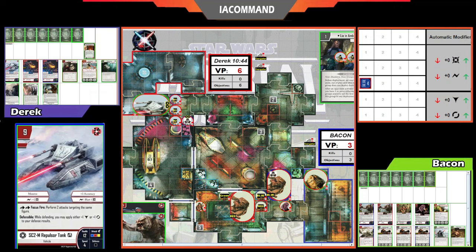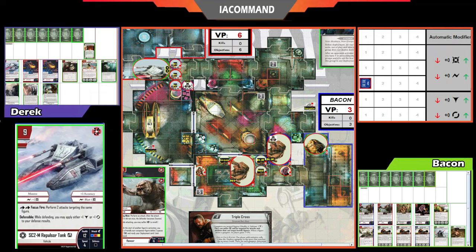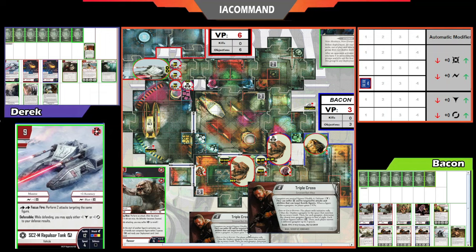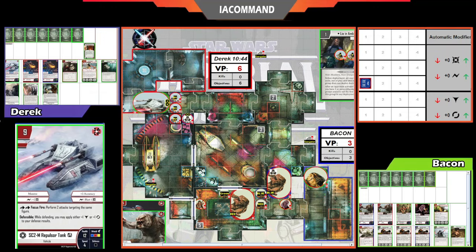Both players draw cards — no spies in this matchup. This is the round we're going to see the Jet Troopers come out at the end if Derek does it correctly. The Gangsters redeploy — going to spot number four down on the left by the car, which does two damage to the nearby Sentry Droid. The mission checks line of sight from the Gangster, so only the one Sentry Droid in line of sight takes the damage. Derek, who has initiative, gets to move the Gangster towards his own figures, and the initiative token passes to Bacon for round two.